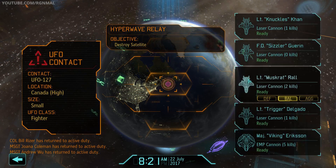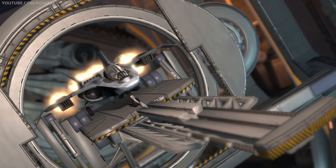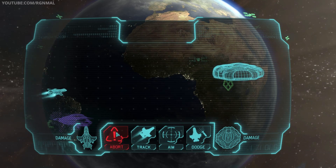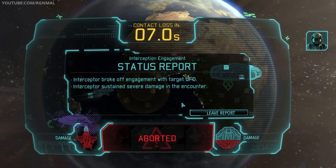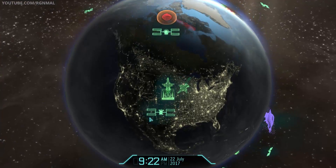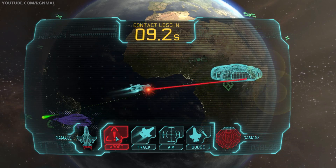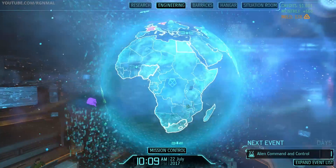Contact detected. Small fighter, alright. Let's see if we can just get rid of it with some regular interceptors. Bangs out. Nearing strike range. We're getting eaten up here! Disengaging. Let's send another one up. Contact detected. Engaging bogey. Approaching target now. There we go. Nice. Shut it down. Good job.